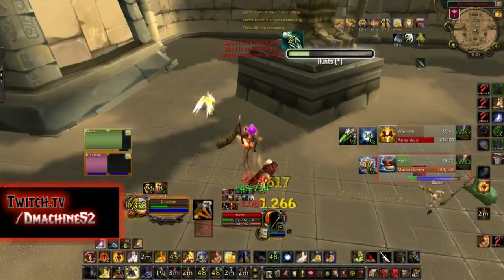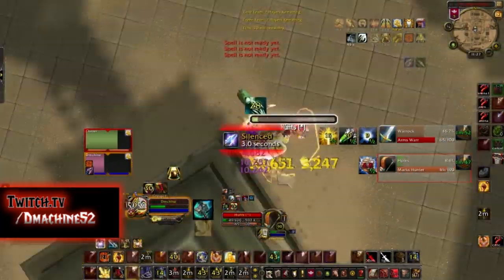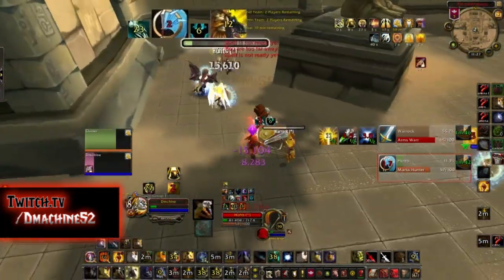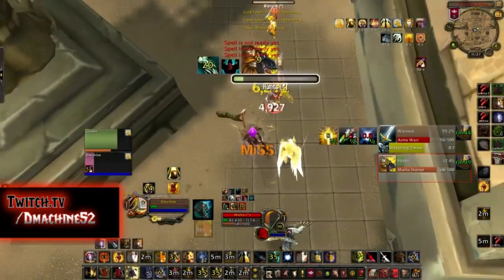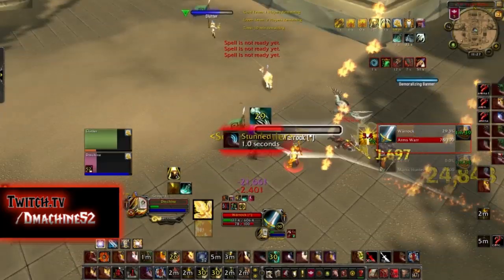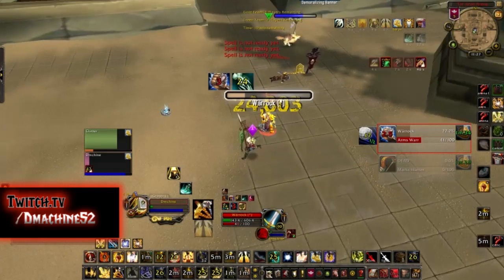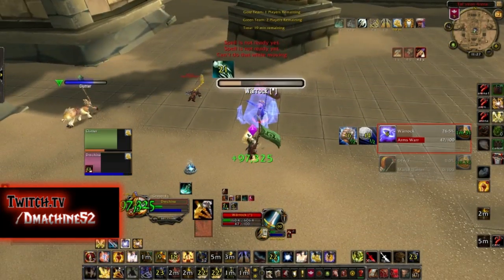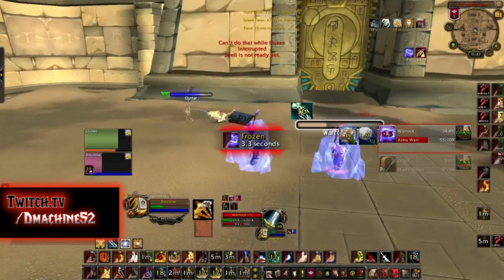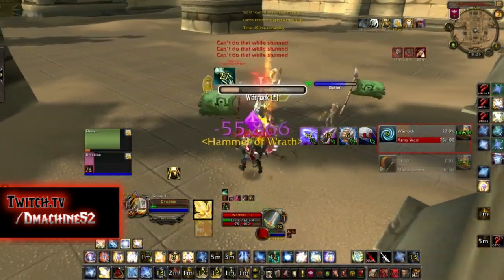Warriors rely heavily on crits for damage, so using your Hunter's Roar of Sacrifice on you is very important — use it when you see Recklessness. Burning a Guilt glyph will help prevent the Hunter from kiting. After you burst or during Deterrence, run behind a pillar. Warrior Hunter has a lot more sustained damage than Ret Hunter, so in a longer game Warrior Hunter wins. Avoid damage when the Hunter can't be killed, then go all-in when they're out of Deterrence.